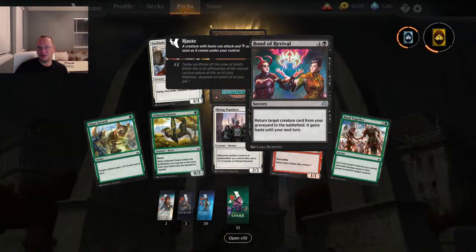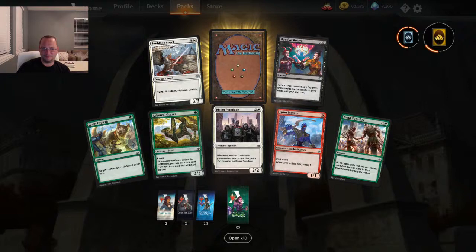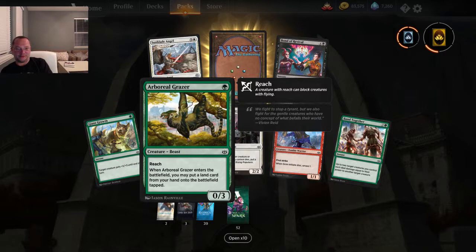Bond Revival — return target creature card from your graveyard to the battlefield, it gains haste until next turn. Not bad for five mana. Arboreal Grazer is one of the cool commons — I like this a lot. One mana for a 0/3 reach and when you play this, you can play an additional land. This is in my sealed deck right now — it is awesome, especially pulling it in your opening hand.